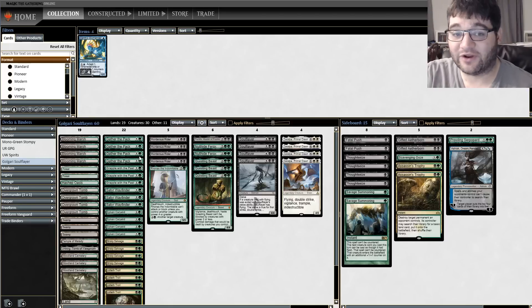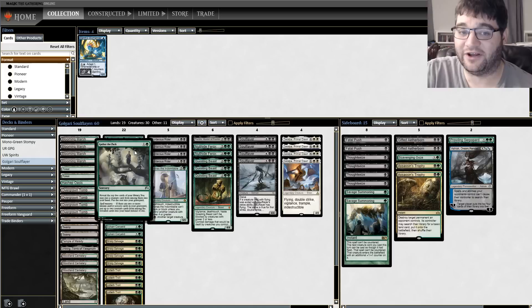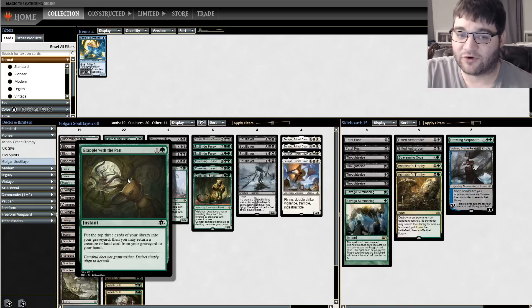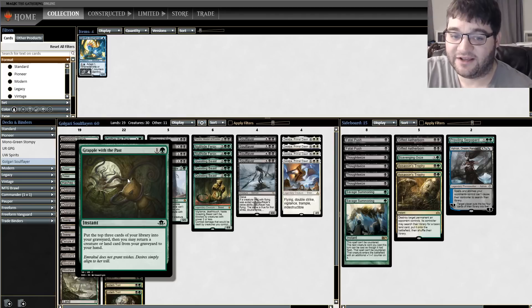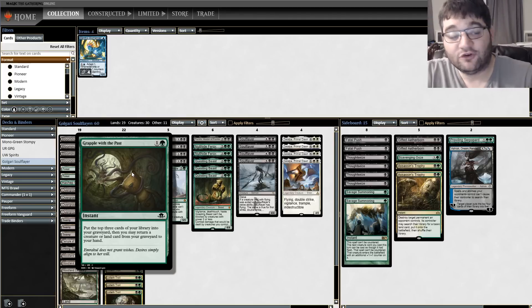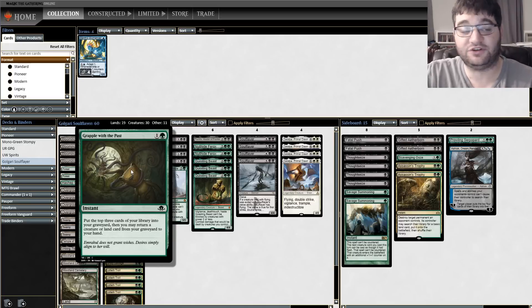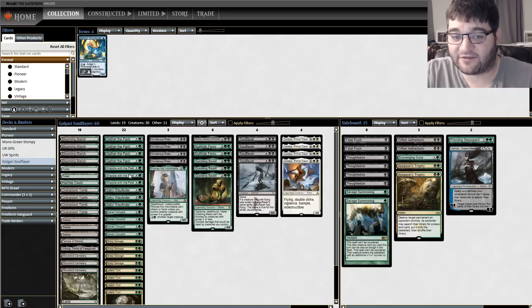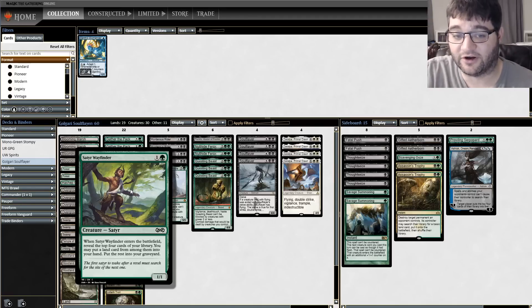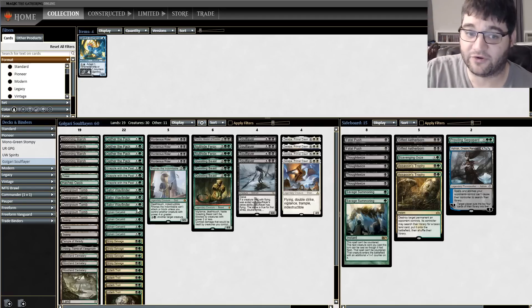So how are we going to fill the graveyard with these creatures? We're not just going to play them and let them die. We're going to fill the graveyard up with spells like Gather the Pack — reveal the top 5, put some into your hand, the rest into your graveyard. Grapple with the Past lets you look at the top 3, then return something from your graveyard to play. This helps you bring back Soul Flayers from the graveyard and fills up the graveyard at the same time. Same with Satyr Wayfinder — finds you land drops and we're only playing 19, so it's an important card.